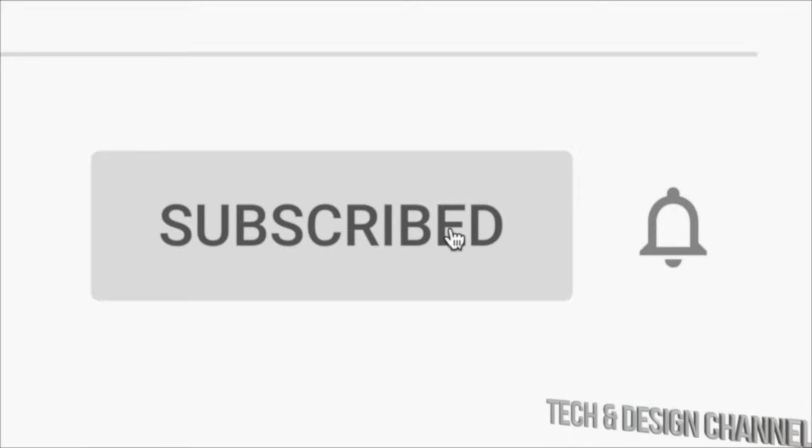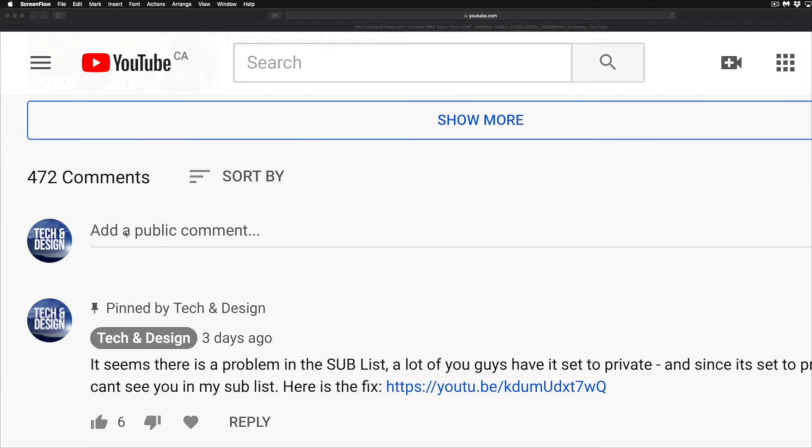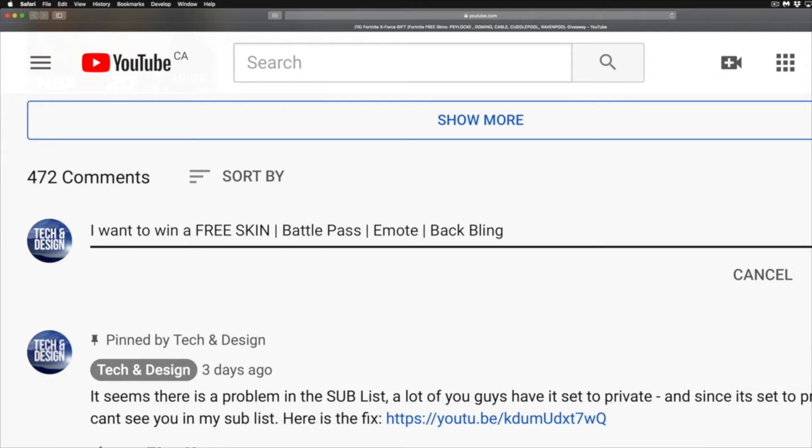Step number two: subscribe to this YouTube channel, Tech and Design — just hit subscribe. Step number three: below in the comments area of this video, type in what you want to win — a free skin, battle pass, emote, back bling — whatever you want. Be specific. If you're signing up for a free skin, type in which skin you want. If it's the battle pass, type that. And at the end, type in your Epic username, because I have to match it up with whatever name you're using here on YouTube.